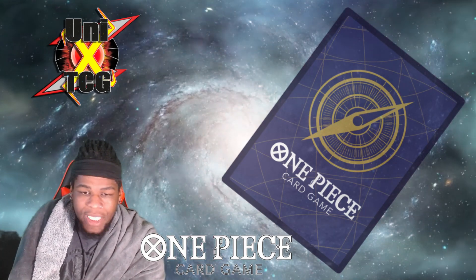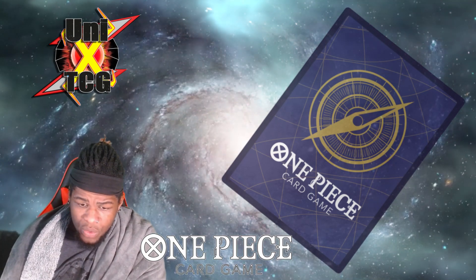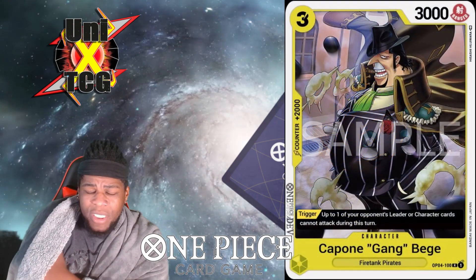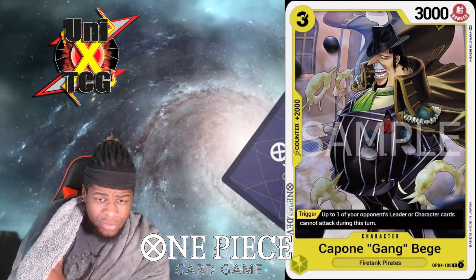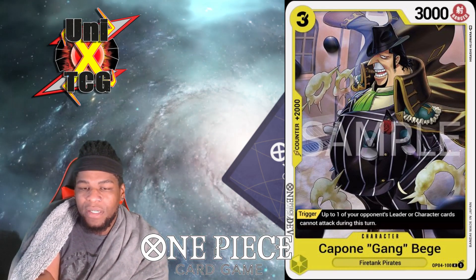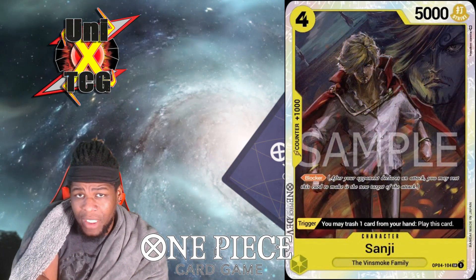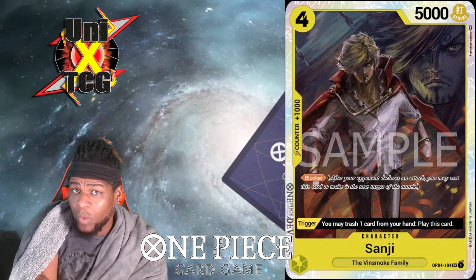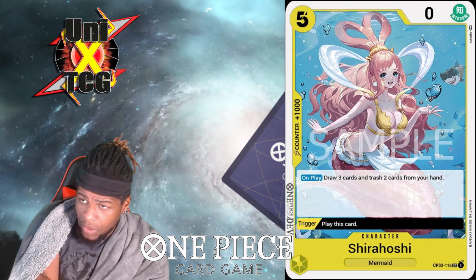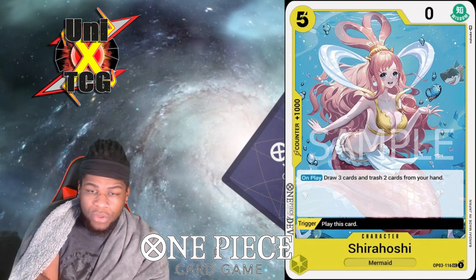Moving to existing yellow cards: Capone Gang Bege is one of the best triggers in yellow — you can point at something and say stop. It's your Red Hawk, your Punk Gibson. Then you have Sanji, a big 5k blocker coming from your life, which is great. You also have Sheer Hoshi — goated filter — and when played from your life it's a plus one and you filter three cards.